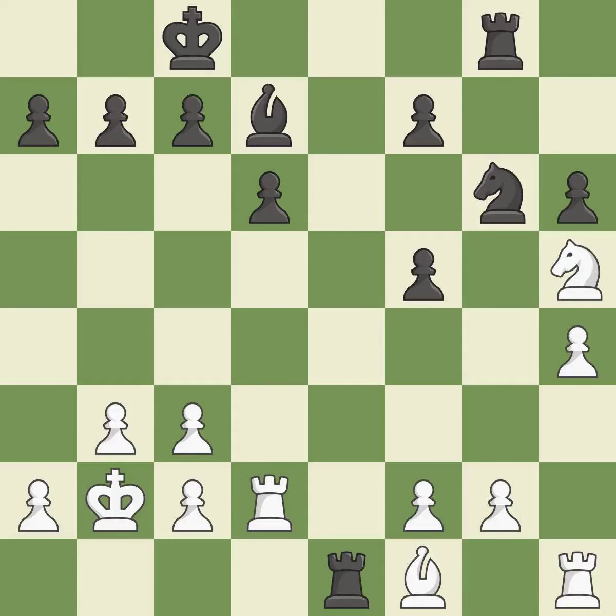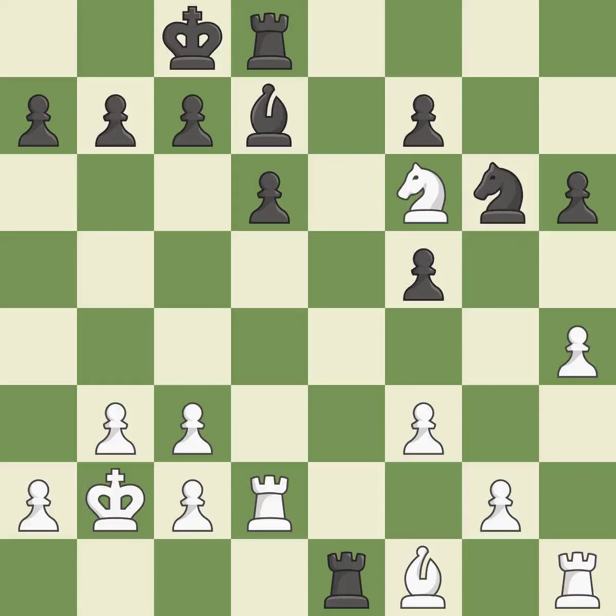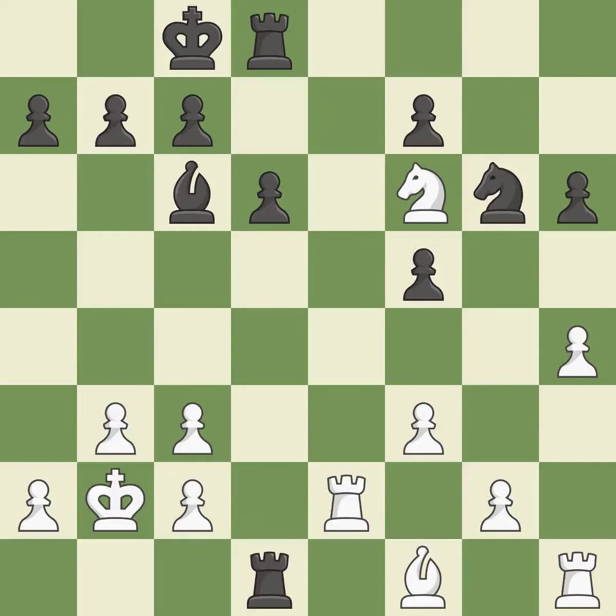This wins time by threatening a rook and forcing it to move away. This is the only move that works. It is a great move. The rook is now on a more secure square. It is ideal. That is a regrettable error. It is incorrect. This competes for the open file with the opposing rook. It is ideal. The rook is now in a safe position.